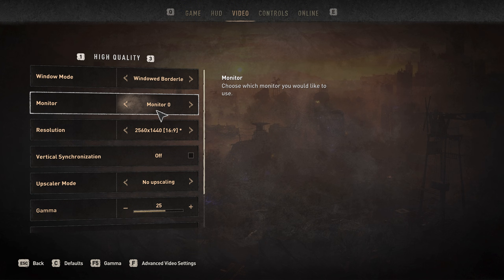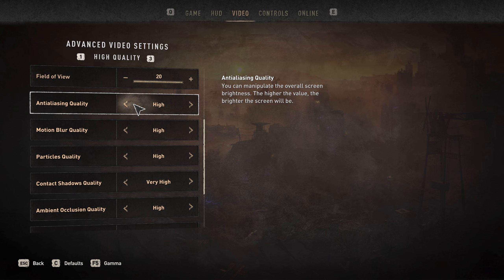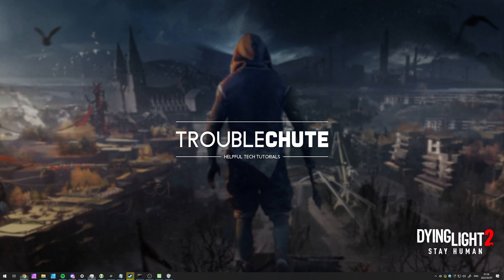And this is what it looks like with anti-aliasing off. In the Options > Video > Advanced menu, anti-aliasing can only be pushed between high and low. That's it. So how do we fix this?